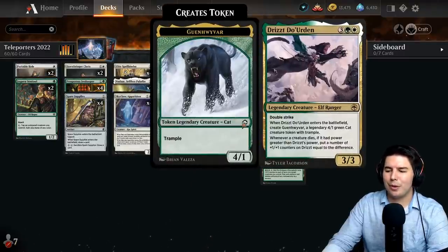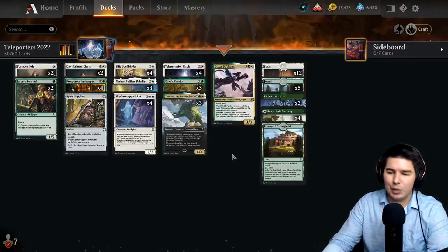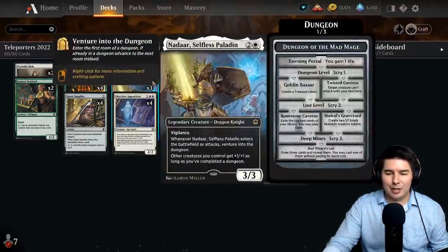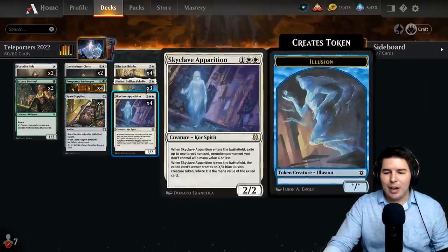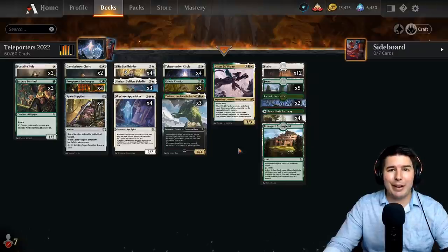On the top end we have Urd, which creates a legendary one-green cat token, but every once in a while that one might die so we can just blink it and do it again. The idea of the deck is to keep bouncing stuff at the end of the turn, trigger ETB effects off all these creatures, and Nadar already being vigilant is pretty sweet. We can also get a lot of venture triggers, so let's dive into gameplay.